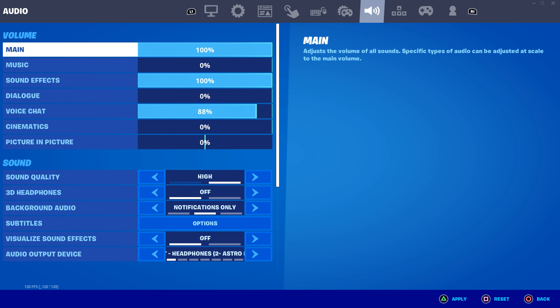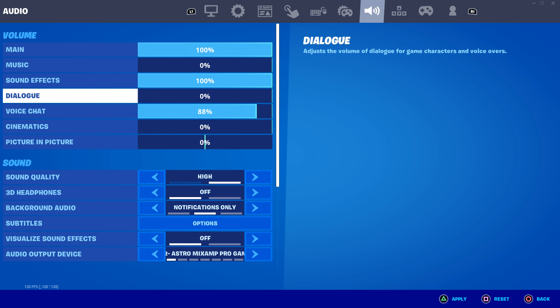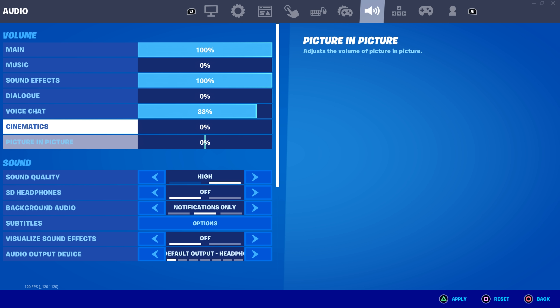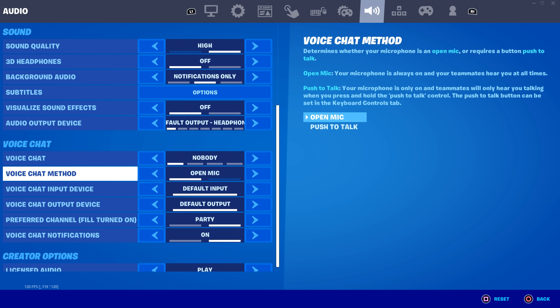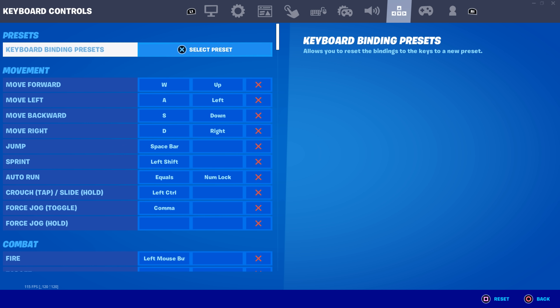A lot of people ask why my edit sounds and shotgun sounds are so crisp. Main volume: 100, music: 0, sound effects: 100, dialogue: 0, voice chat: 88, the rest at 0. Sound quality makes the biggest difference for shotgun sounds in Fortnite — most people don't know this. When you have it on low versus high it's a completely different sound. Go into creative, try it on a shotgun on low and then on high and you'll feel the huge difference. I personally like high because it's the crispiest, but zone wars players often use low for reduced input delay.